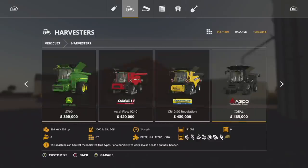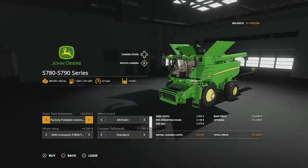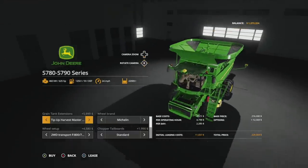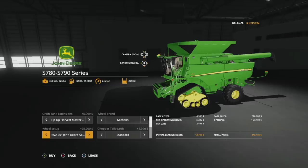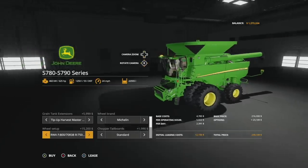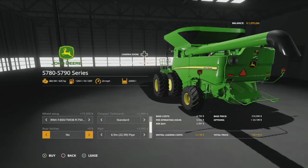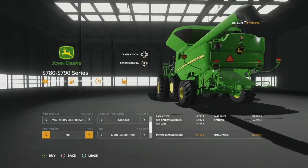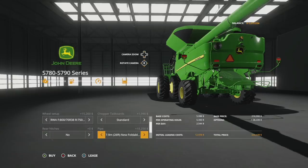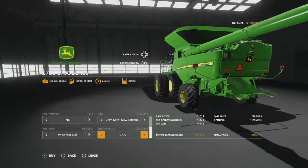I need to get the biggest combine I could possibly get. We want the biggest baddest boy of them all — 22,905 liters, yeah I want that. And then we want to get some big tires as well. Michelle is probably going to be the way to go, I want duals on here as well. And then I'm just going to pick out a couple headers. Biggest pipe I could possibly get, we definitely want that, and the rear axles — I like the extended ones.